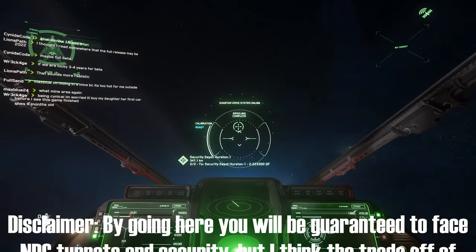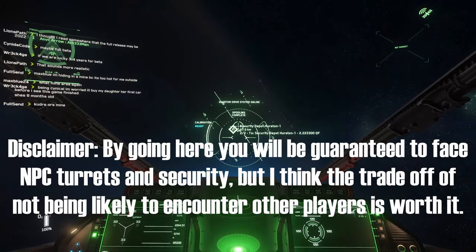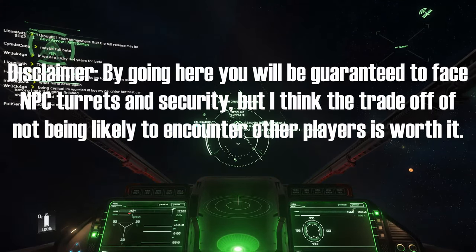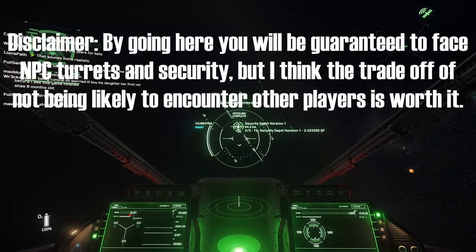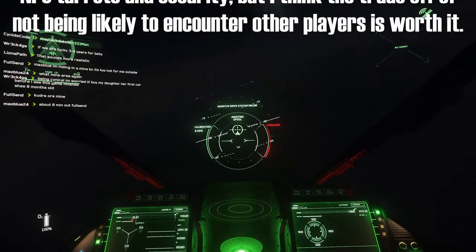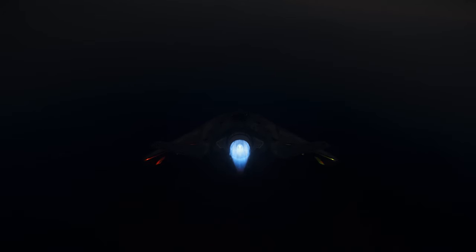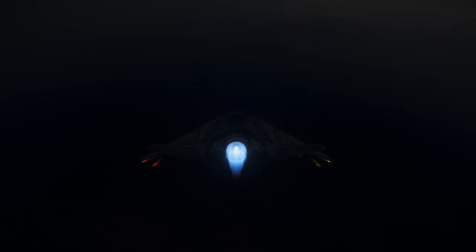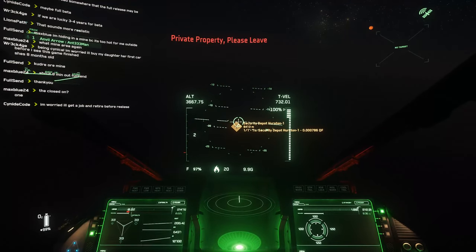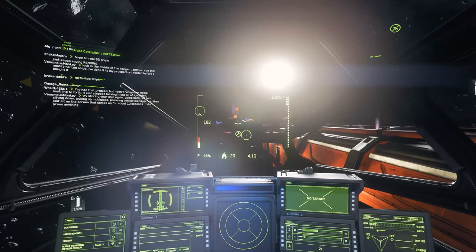For those on the less legal side of things, if you're looking to hack your crime stat away, I would not recommend doing it at Security Post Kareah — as I've shown in other videos, it's too easy for someone going after your bounty to respawn and get back before you finish. A good location is the Security Depot on Hurston: it's hard to get to, you get trespassing warnings if you get close, and a lot of bounty hunters tend to hang out in the Crusader area, so you're less likely to get interrupted.